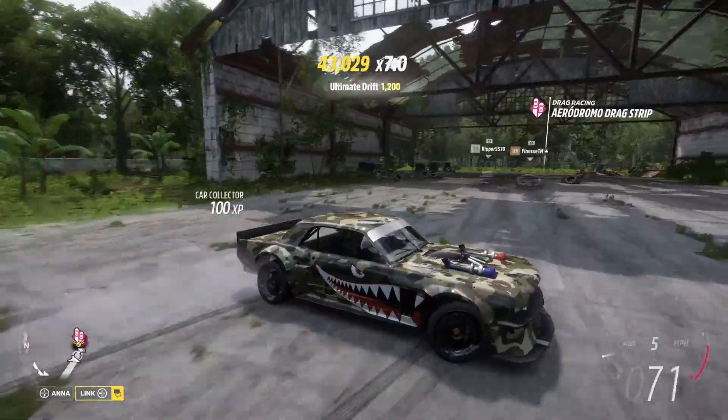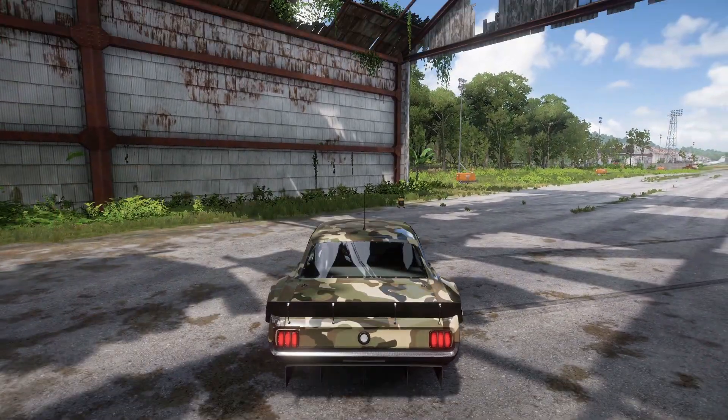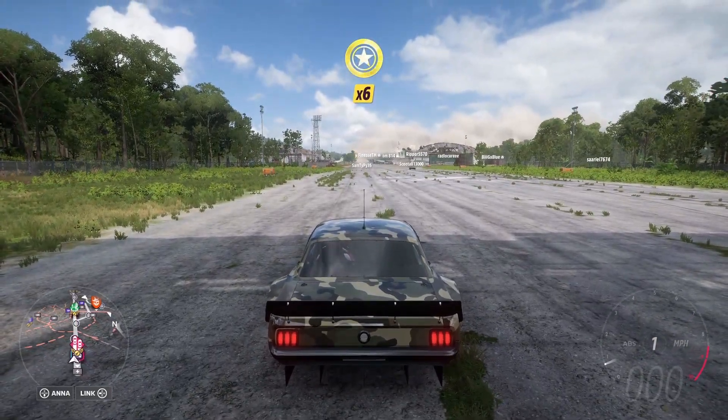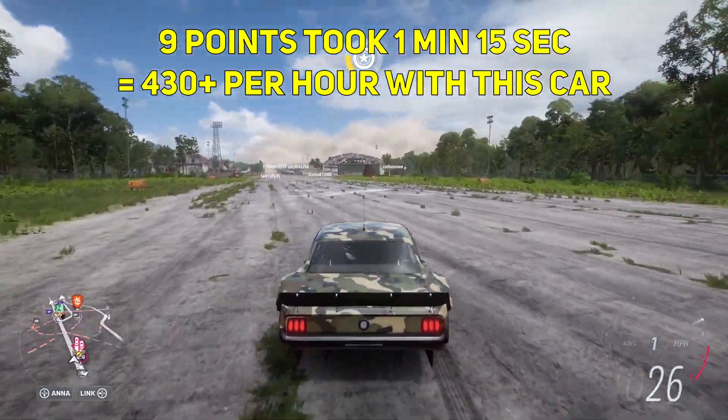It's actually simple — you just end up at this drag strip, go in and out, and your points will bank automatically. I got nine points, and I'm not sure how quick that was.